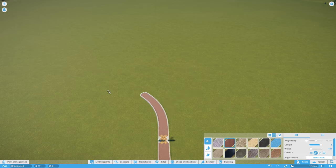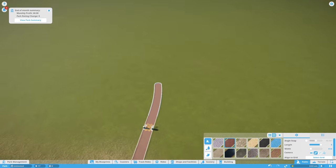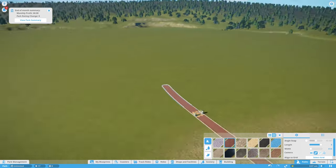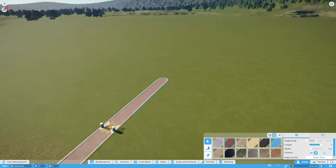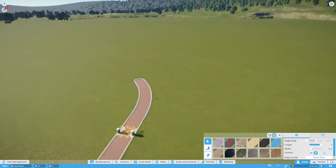Hi guys, welcome back to Planet Coaster here on Geekism. My name is Jon T, and today we're going to have a look at some of the path features in the game. The pathway feature in Planet Coaster isn't the most intuitive — it's a little janky — but with a bit of time, patience, and full knowledge of the controls, you can near enough get it to do everything you want. I thought I'd go over some controls that people may have missed because they're a little bit hidden.